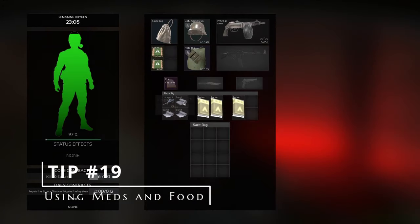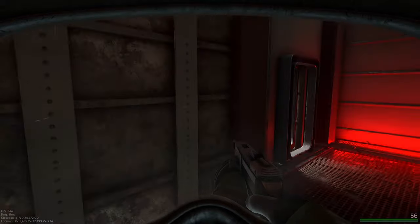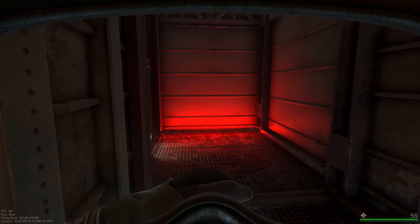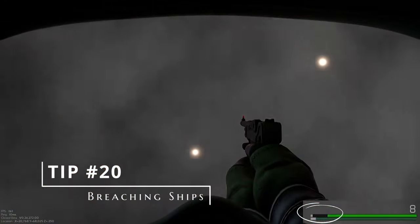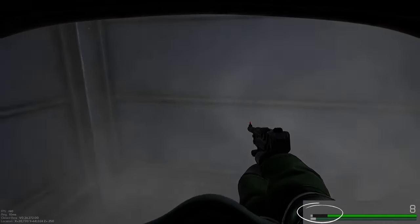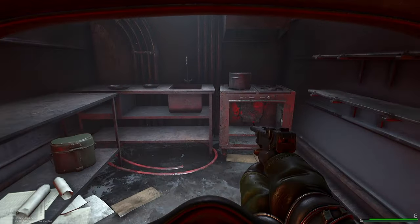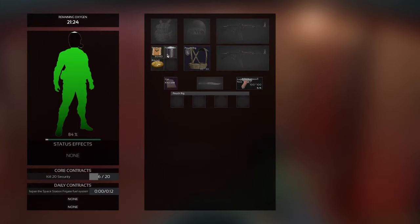Tip number 19: you can use meds and food by right-clicking and hitting use, or by dragging and dropping onto your character in the inventory screen. The drag-and-drop method is arguably quicker than right-clicking then selecting use. Tip number 20: breaching a ship causes you to take damage, and you take even more damage if you boost just before breaching. So as soon as you spawn in the ship, heal up — even that little bit of missing health can make a world of difference between living and dying.